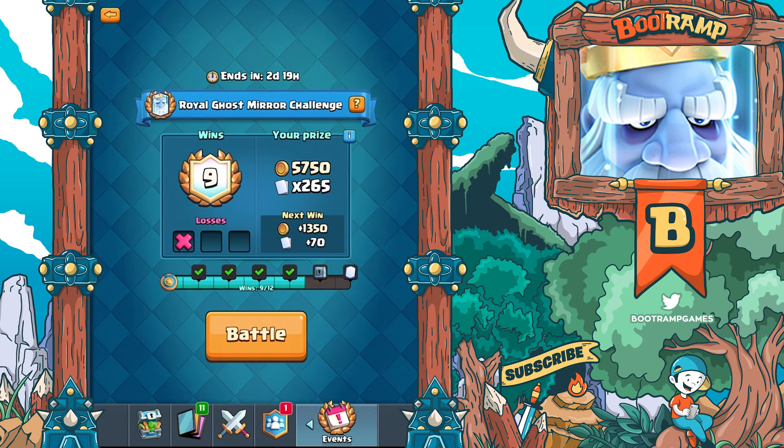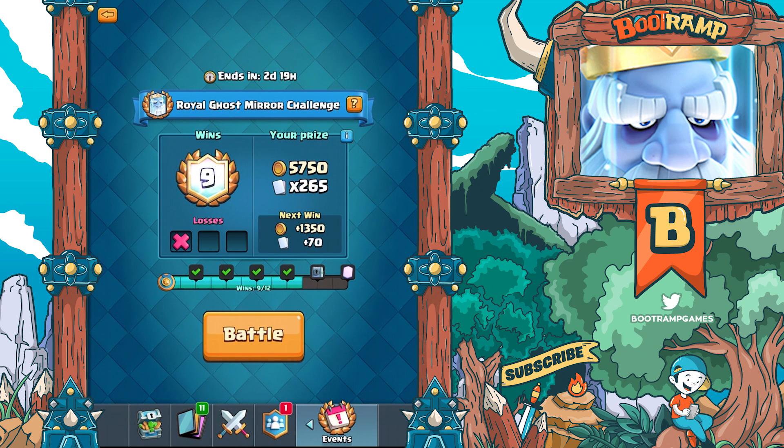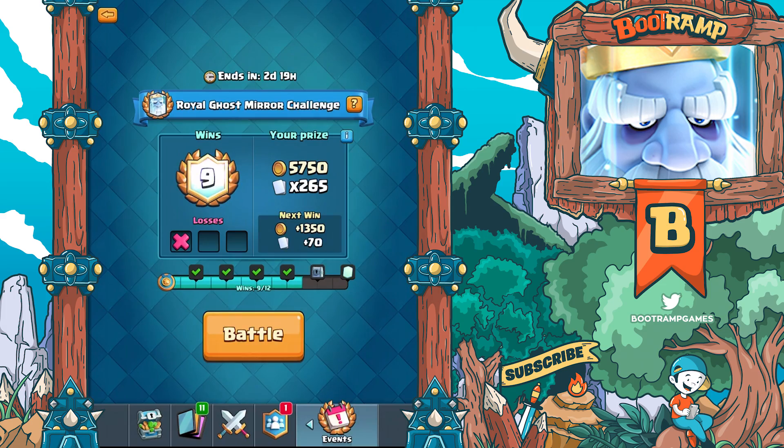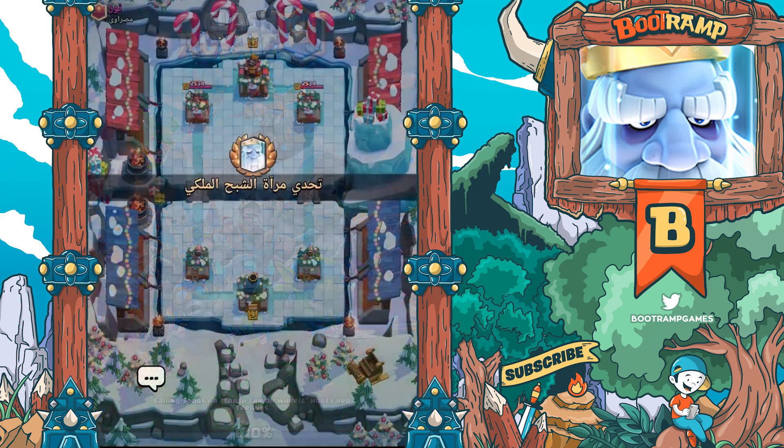We're not gonna be wasting any time at all, we're just gonna be jumping into a match and see what happens. Both players have the same deck and the same starting cards - every deck contains a Royal Ghost and Mirror, and 3 losses and you're out. Alright, let's get in there and have some fun.